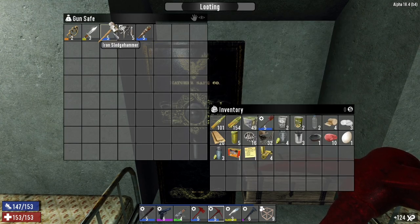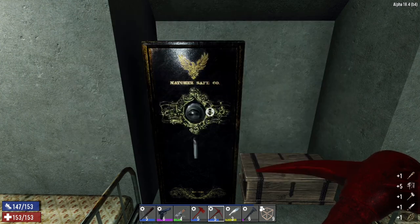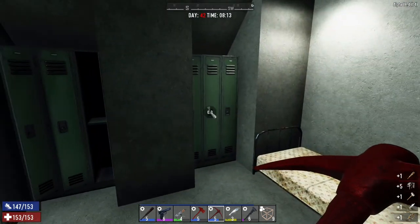Nice, what have we got here? Level 5 — some still nux parts and another level 5 reinforced club. Cool, I'll take that with me. Were any of these locked? It was just this one.